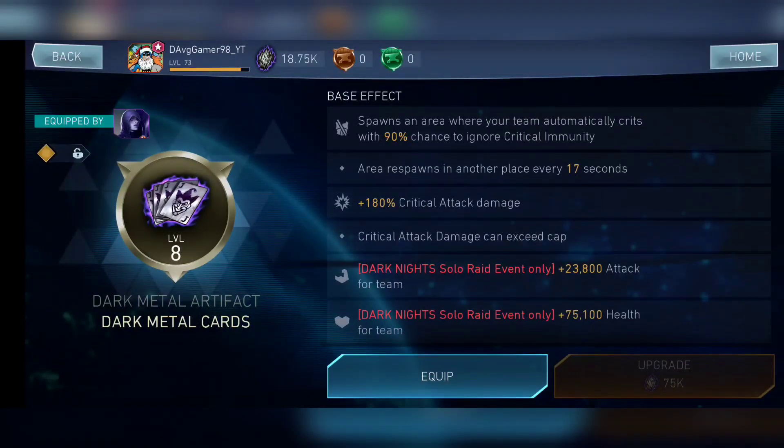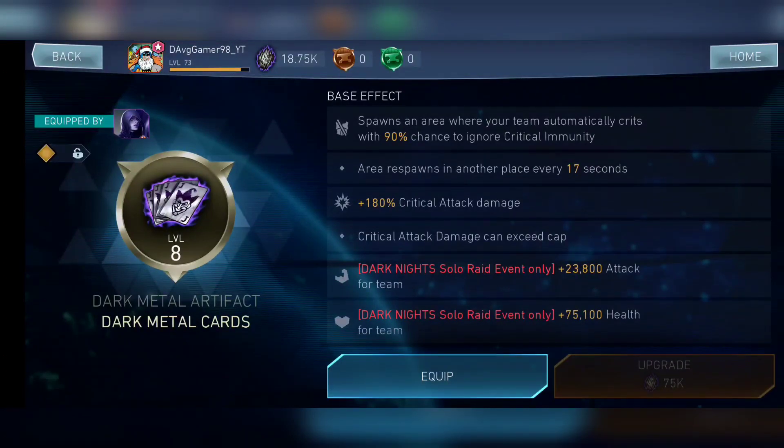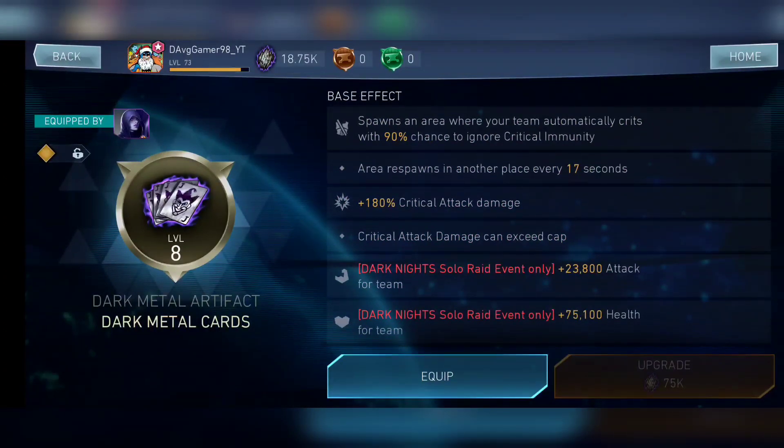For solo raid effectiveness: if you don't have the Beta Club or other stronger artifacts, this is the artifact to equip on your damage dealer — it gives the highest amount of attack. For league raid effectiveness, it's definitely useful — you can ignore the critical attack resistance for Captain Cold. If you have it on a support character, your whole team benefits from constant critical attacks. Best characters include King of Atlantis Aquaman, Heartbreaker Harley Quinn — it's a must-use on her if you don't have the Crown of Kahndaq artifact.